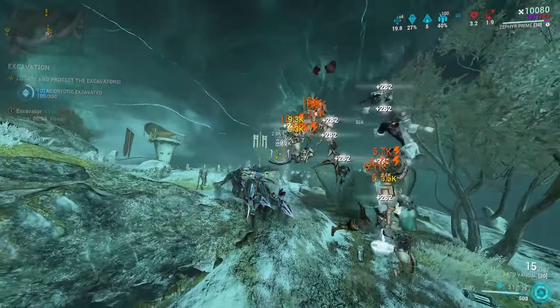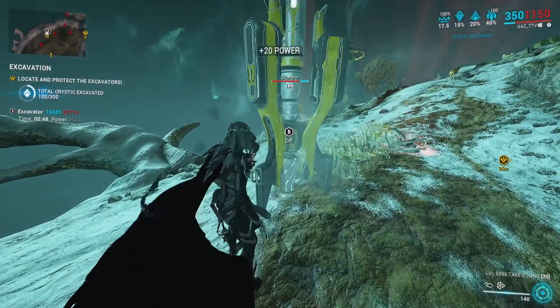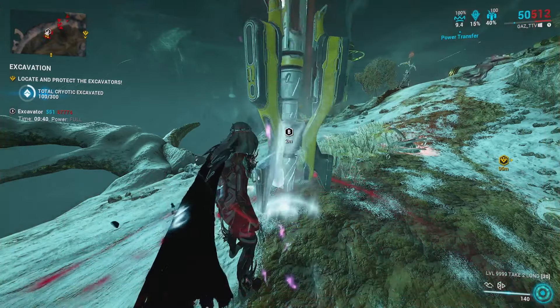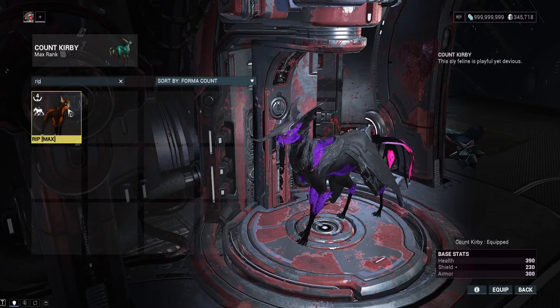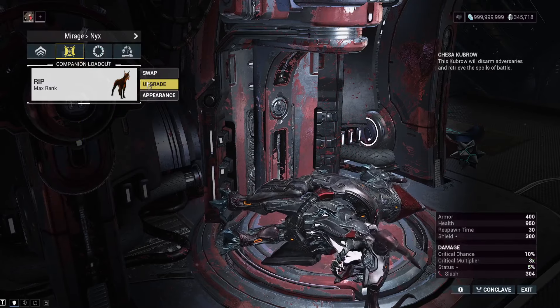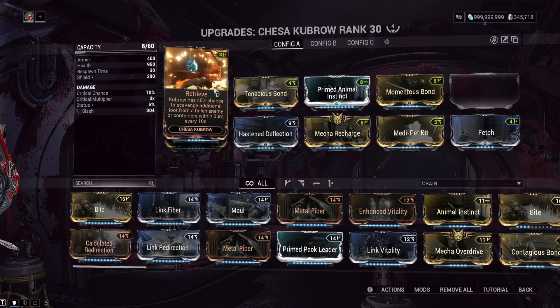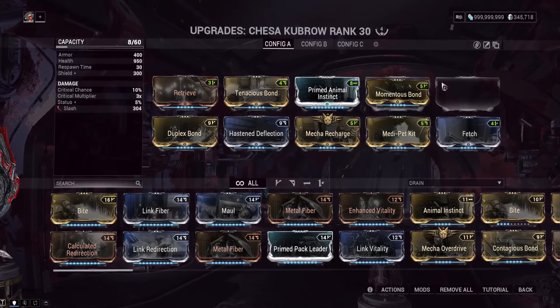So I've got a build ready to show you. Here we are in the ship with Rip — a Desecrate Chesa Kubrow. The Chesa Kubrow is now the new loot meta because they removed the only other good loot ability from Smeeta. Your key ability is Retrieve, which gives the Kubrow a 45% chance to scavenge additional loot from a fallen enemy or container within 30 meters every 10 seconds. There's also an open mod slot here for the new Resourceful Retriever mod.